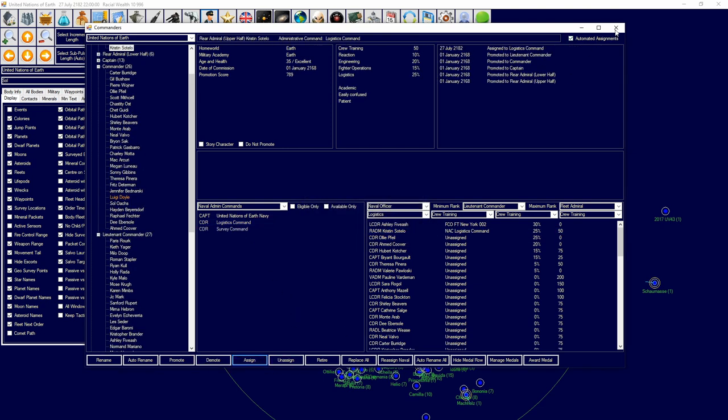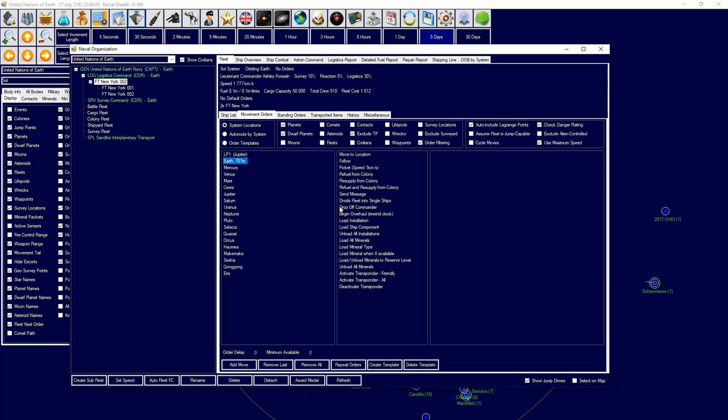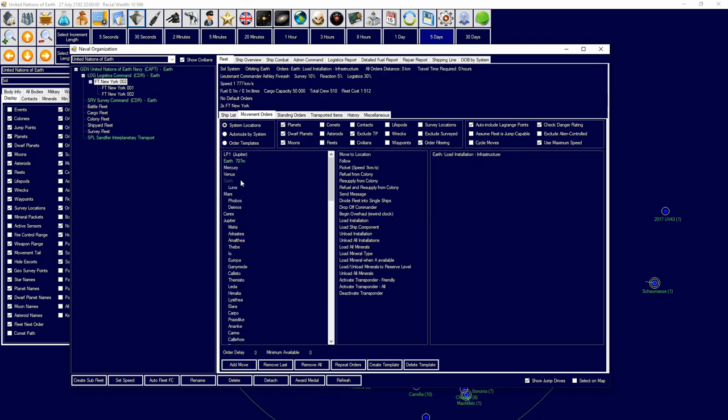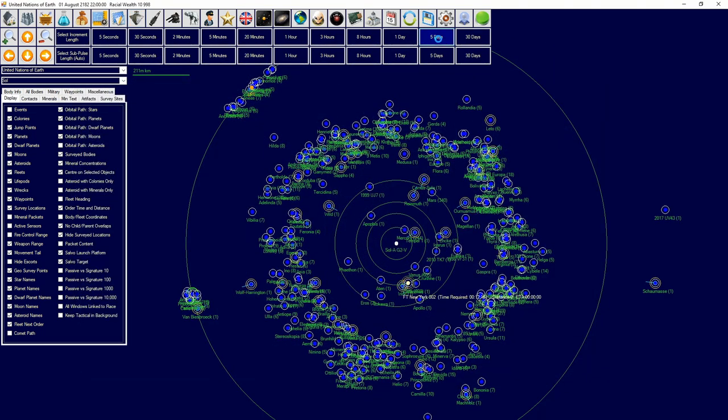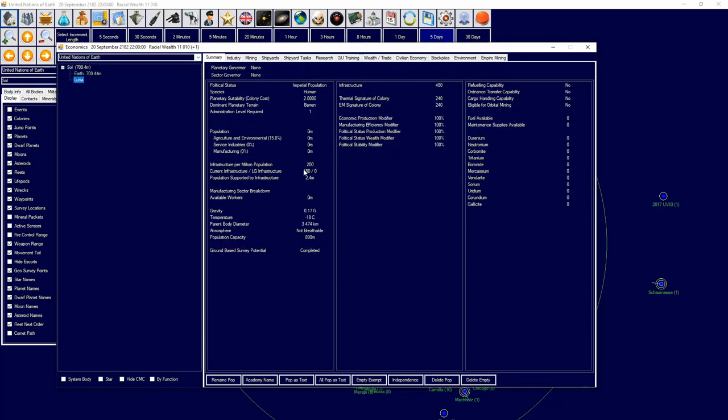Now let me show you how to load infrastructure. For every 25,000 cargo capacity you can carry 10 infrastructure — one infrastructure equals 2,500 cargo capacity. So this freighter can carry 20 infrastructure at a time. We're going to make Luna a colony first, then unload all infrastructure and installations from Earth and cycle those orders so it repeats until we've run out of infrastructure. They'll keep doing that over and over, and as you can see we now have that infrastructure building up on Luna.